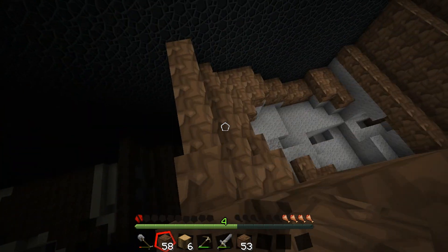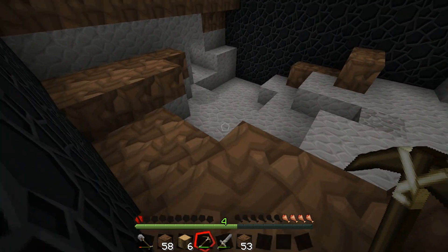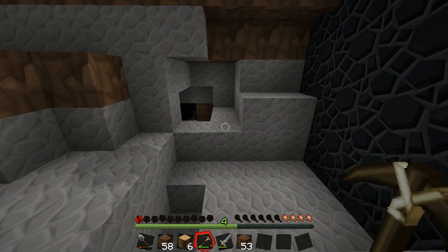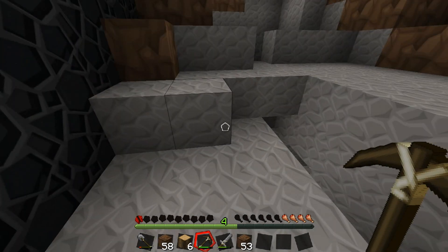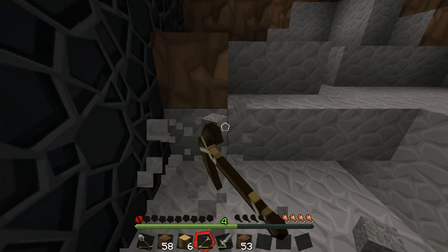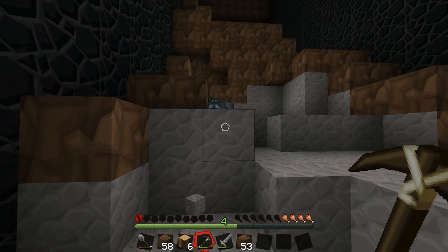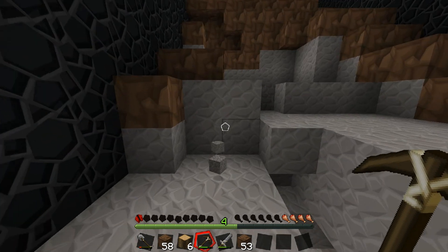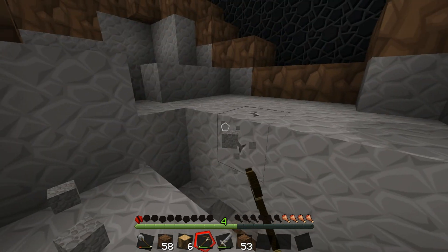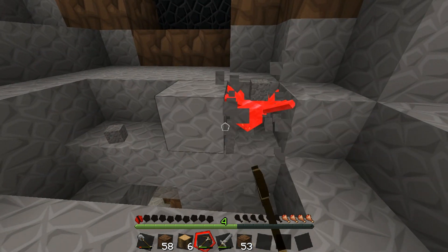Then you get the cobblestone, because I only have like two hearts left. I have one. Maybe start making a garden farm and trying to see what we can do here. Start clearing out areas to make a flat land. Yeah, is there iron in it? Yeah, there's iron in here.